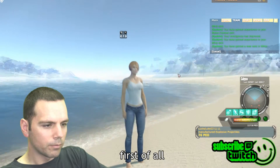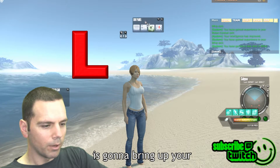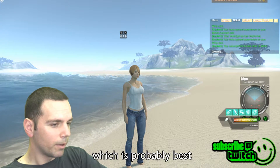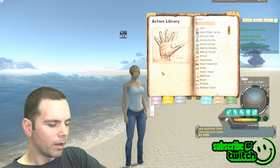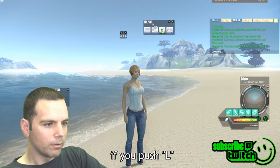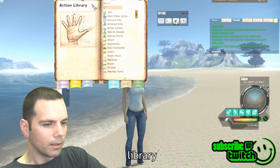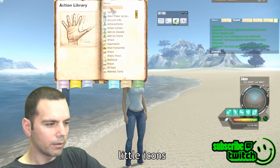I'm going to go to a blank one to show you how to set this up. First, using the keyboard you can push the L key to bring up your edit panel. Once you're in the edit panel, you need to access your action library — you can do that from the edit panel, which is probably best, or from up here, or it's also the Y key. This is where you're going to get everything you need for putting icons on the screen.